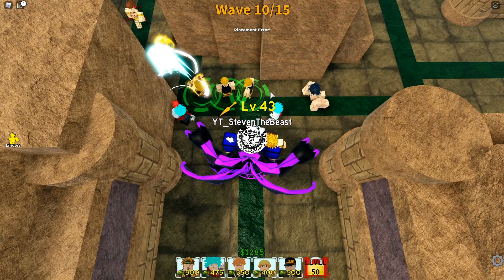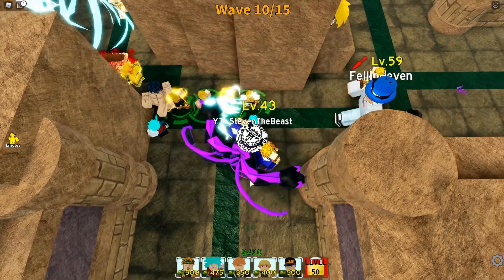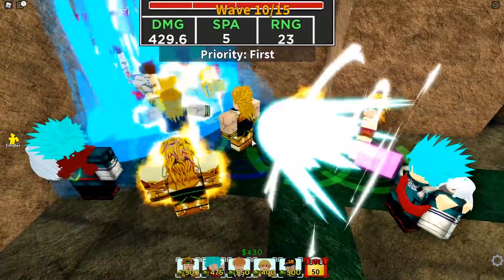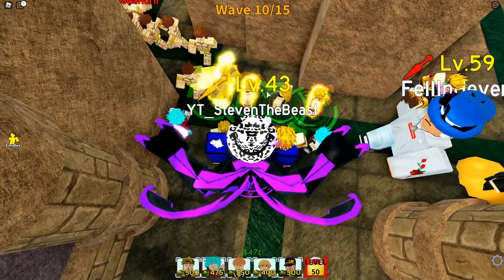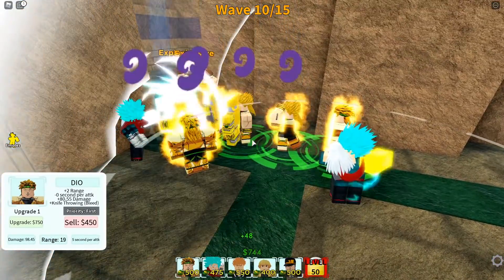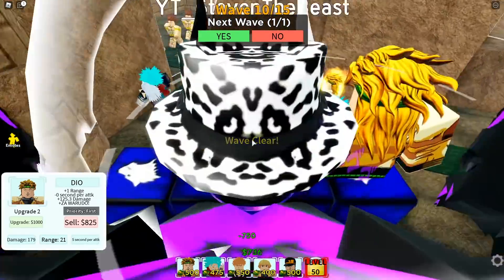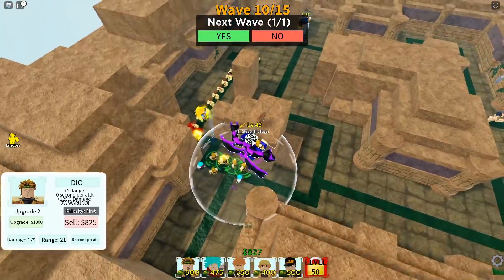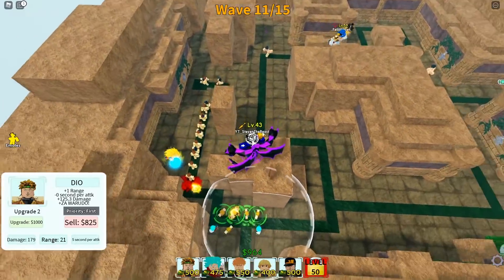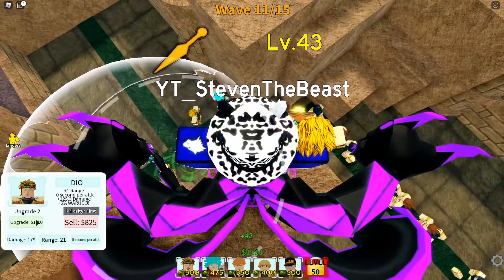Let me place some more right here and upgrade a little more. You can see I'm doing a lot of damage — look at all these golden aura warriors going up there. Once we reach upgrade 2, they start throwing knives which is really cool. Let me go up here so you guys can see better — got all these Dios attacking over here. Let's upgrade even more.